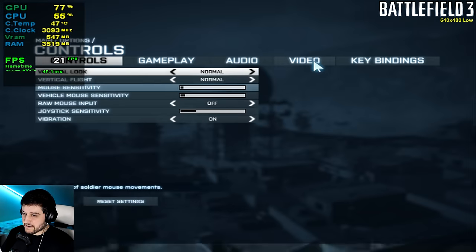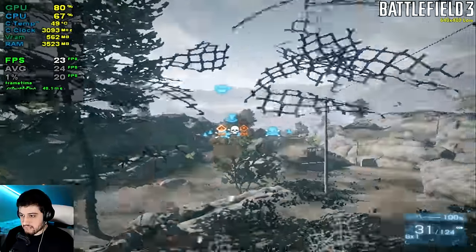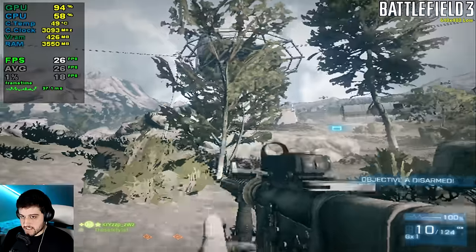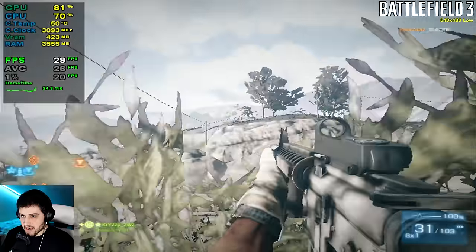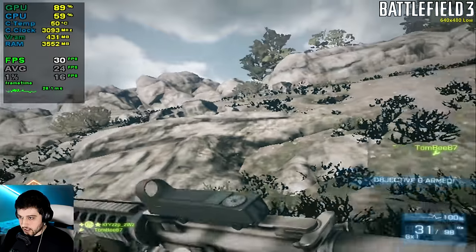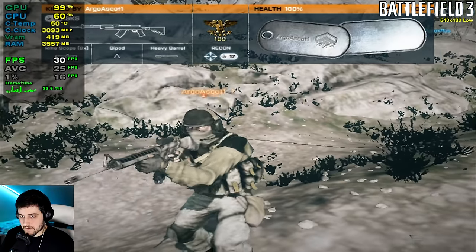This is Battlefield 3 now. We're playing at 640 by 480, low settings. 20 FPS. 20 is not too bad — this feels like a playable experience, kind of. We are seeing some VRAM bottleneck or something like that. I could see the enemy on the map but couldn't really see him on screen because the resolution is too low.